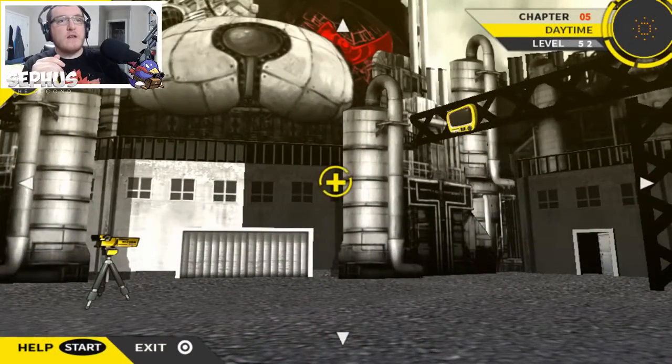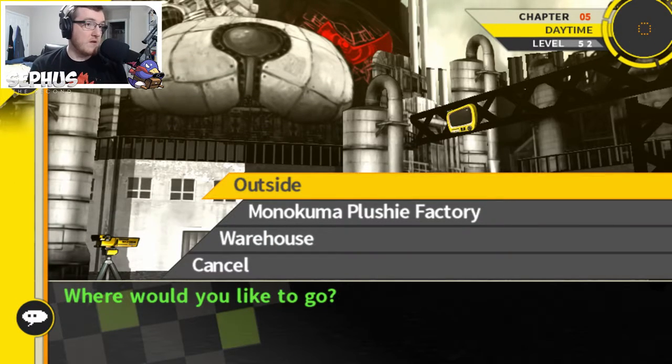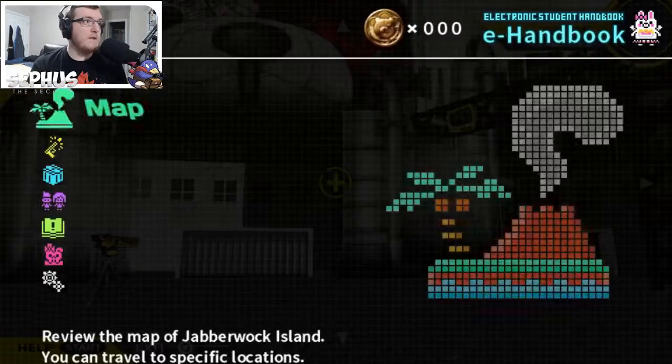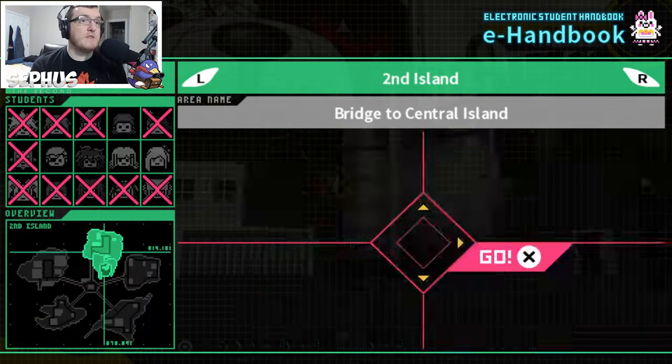We're in the investigation phase now, so we've got to figure out what happened. We've investigated pretty much everywhere near the crime scene, so now it's a bunch of places that aren't exactly the crime scene right away. I'm going to use the map because I can get where I need to go much faster with it.